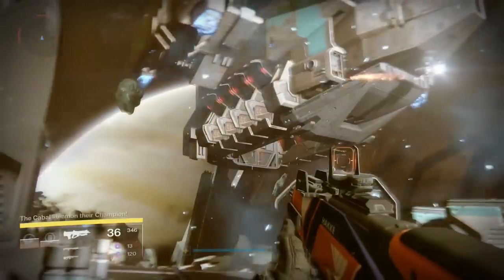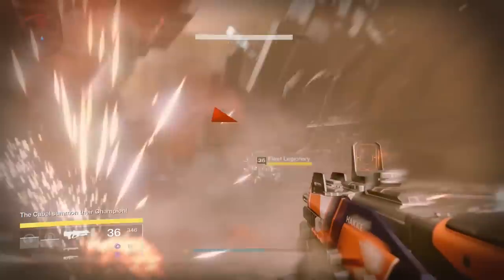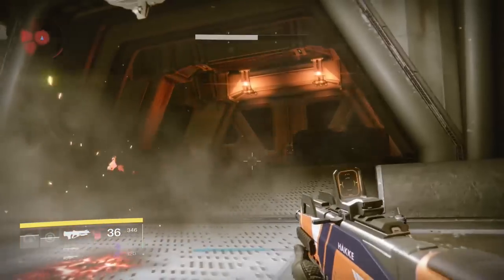When the second ship comes in, you'll see another message in the bottom left corner saying the Cabal summon their champion. If you turn around into the big ship, you'll see a massive door that opens with a massive Cabal boss called Valus Traog.